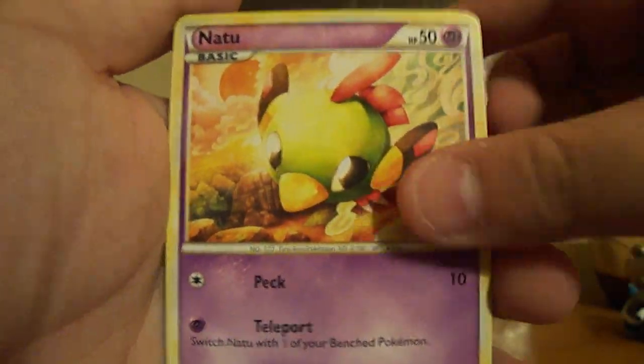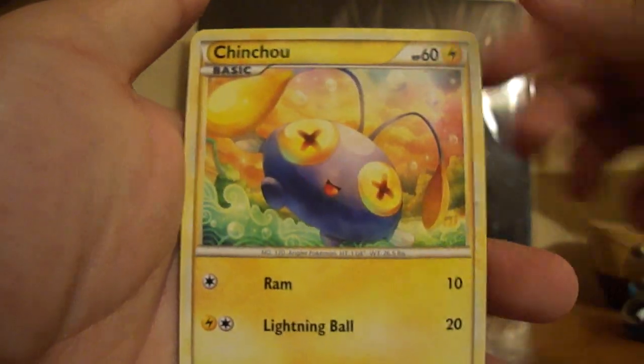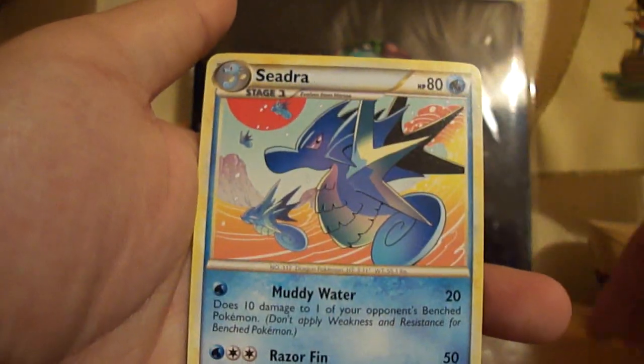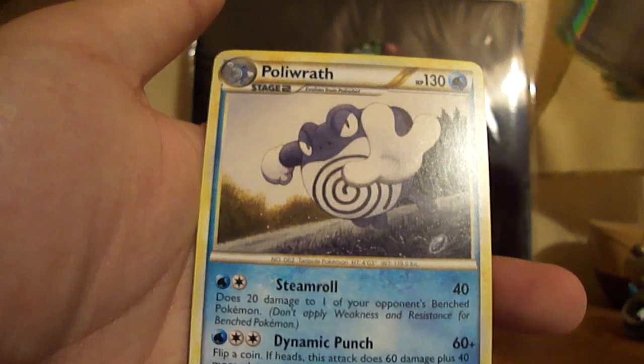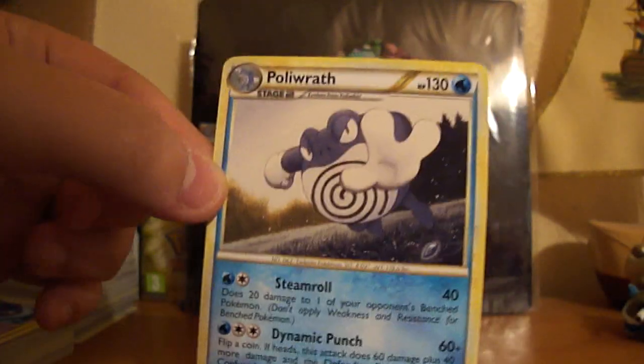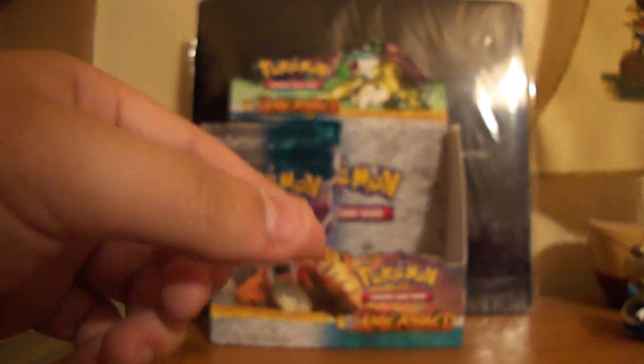Uh-oh, bad opening there. But yeah, I'm pretty excited. So we've got Natu, Riolu, Chinchou, Vulpix, Weasel, Lifeherb, Bolbat, Ysidra, Plus Power, and a Poliwrafe. This is still a very nice rare — I think I need this one as well, in a normal rare state.